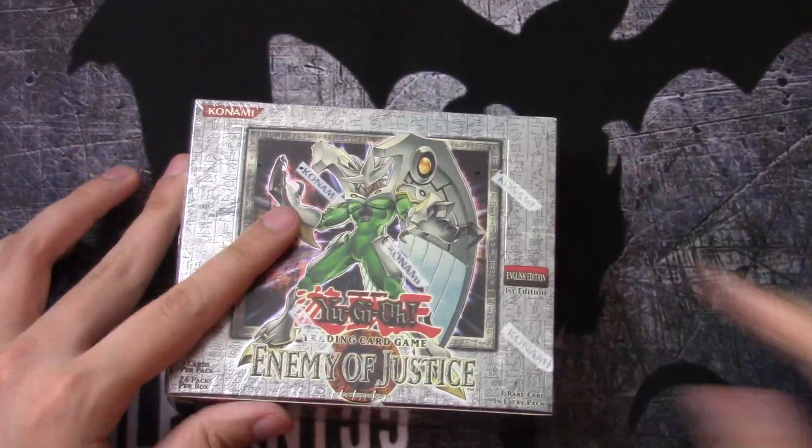Are we going to have like 7 in this pack? We do! There's 7 cards in this pack. What is going on? I think the cards are like this — Heated Heart, D-Shea, Life Equalizer. That, that, and that. What is going on?